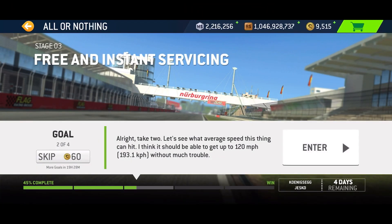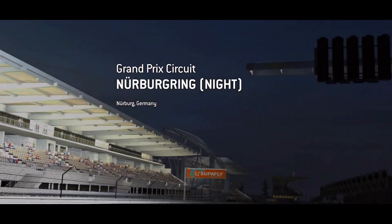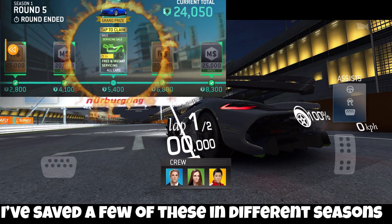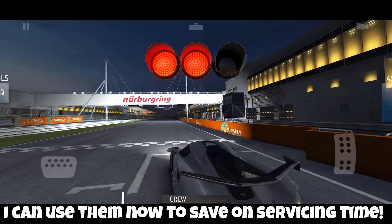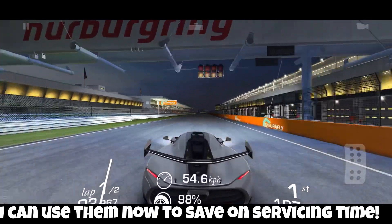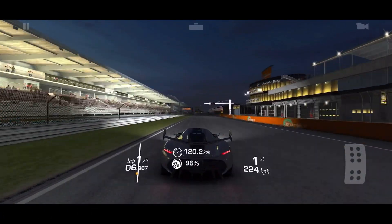Almost done and then we're gonna move on to the second race. Either way it was gonna take about that long, so kind of a creative solution. Now this one I also had a lot of trouble with. These developers are getting smart — maybe they're watching my channel. Average speed events in the past I said: if they're difficult, just turn around, drive the other way for a while, then turn back and you'll have no trouble hitting average speed. Yeah, right.